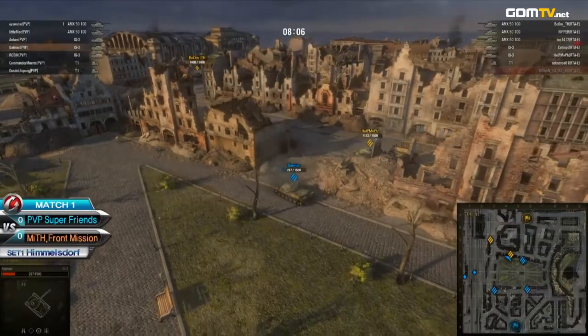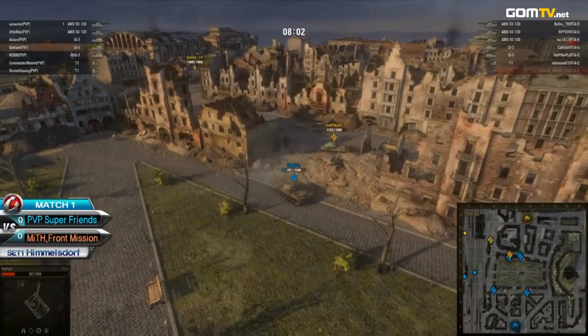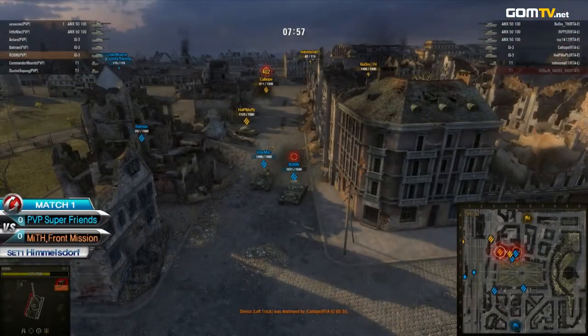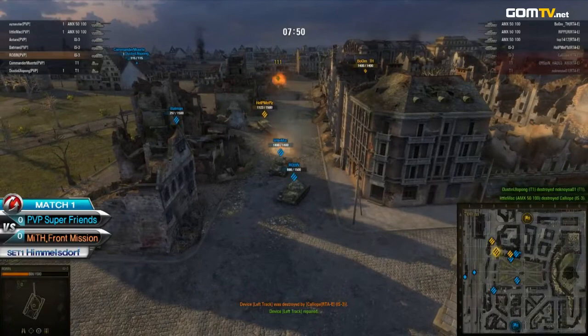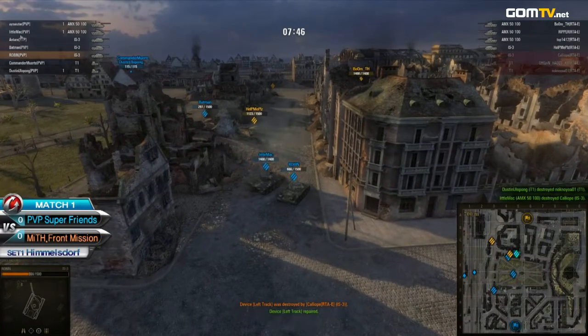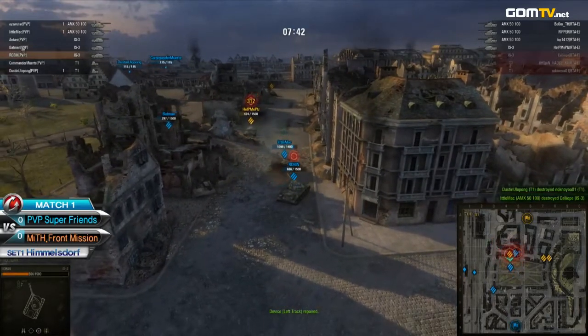Batman gets a shot in return and is in trouble now — one direct hit to the side on the tracks would be enough. Robin and Little Mac are coming in from the side, and Caliope — Ballyope is going to go down. Two more shots, one more shot — and he goes down! Once again PP with a brilliant flanking maneuver. Help Me Please is in a world of trouble already too.